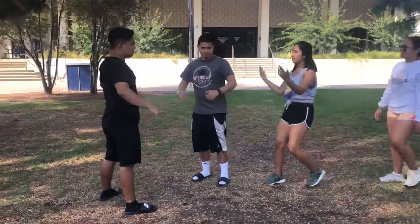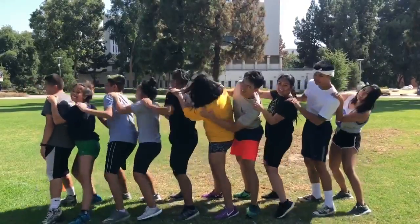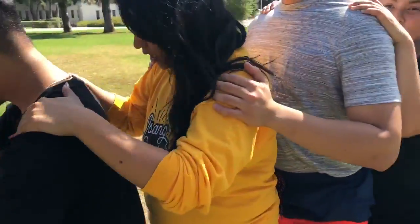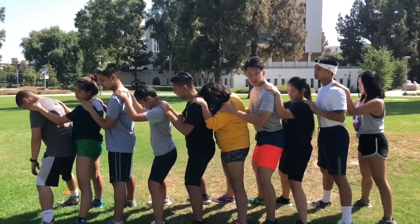Please remember that closed-toed and closed-heeled shoes are required the day of friendship games. In this game, you will need 5 male and 5 female players. All 10 players must stand in a line in alternating genders with their hands on the shoulders of the person in front of them and both feet planted.